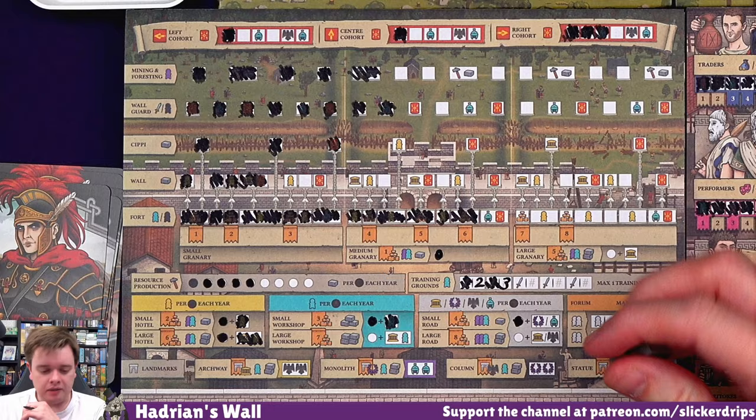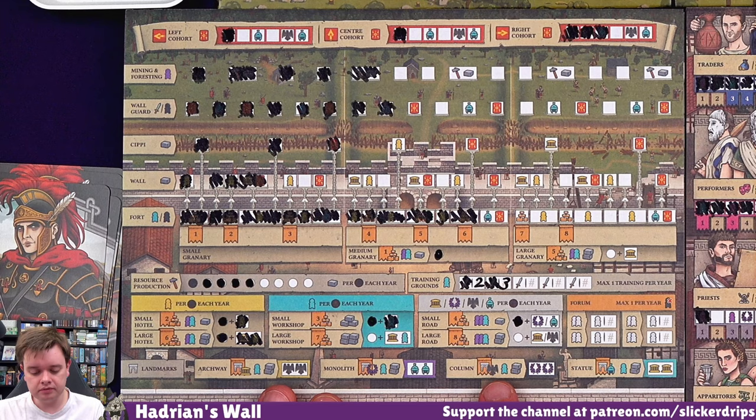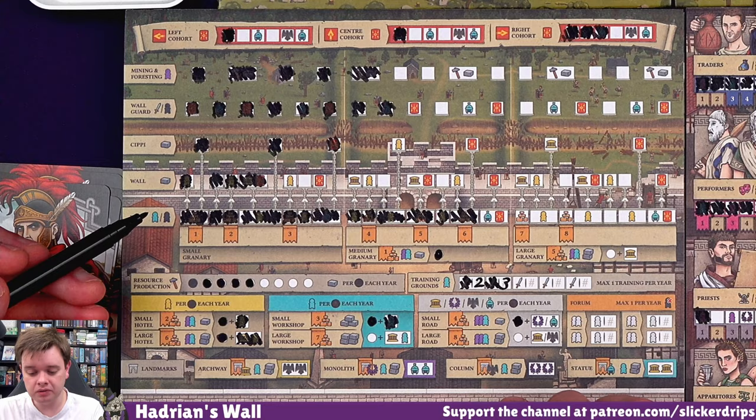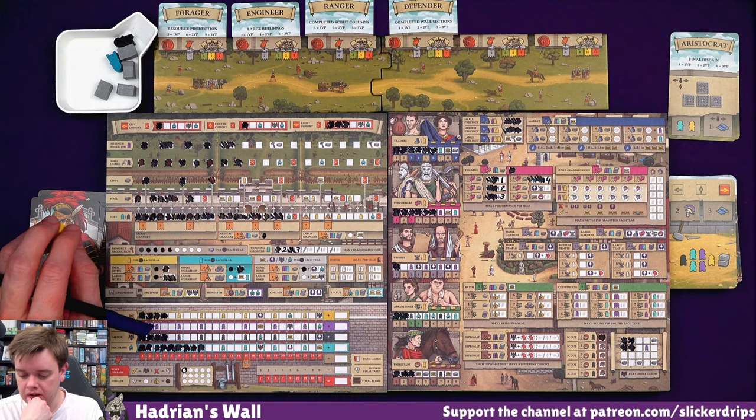Look at all the servants I can unlock - I can get a builder or a servant with a citizen. What if I just spend one right now? I want to do completed wall sections, so that gets me a servant. I can't do the granary, so there's no point even trying for it. Let's just concentrate on what we've got for now. I could do a scouting - let's use the citizen to get patrician level four, which is going to get me another renown. And now I can use my soldier to scout.